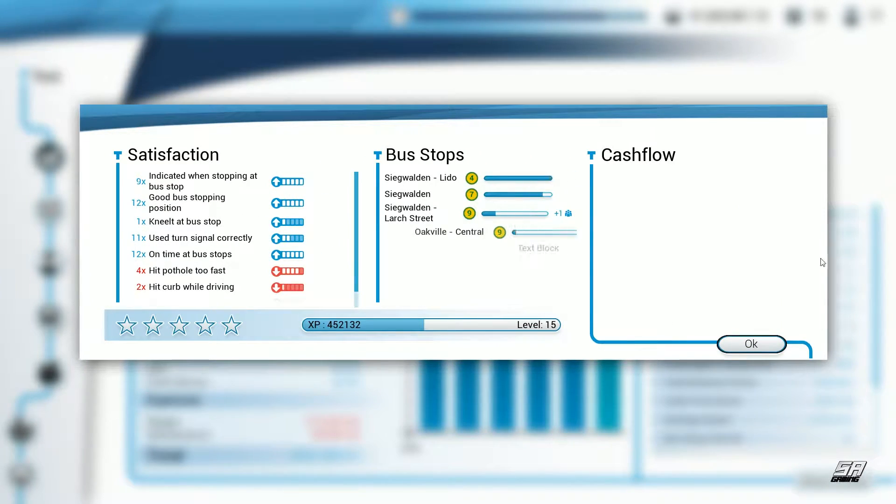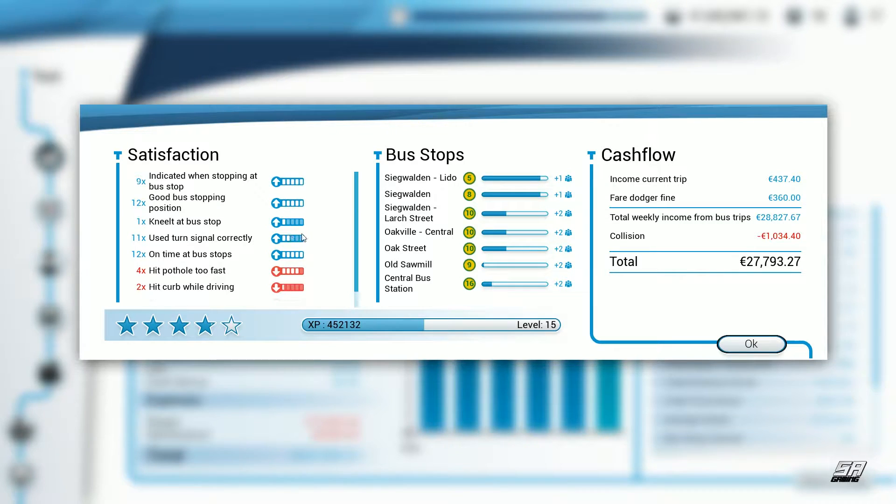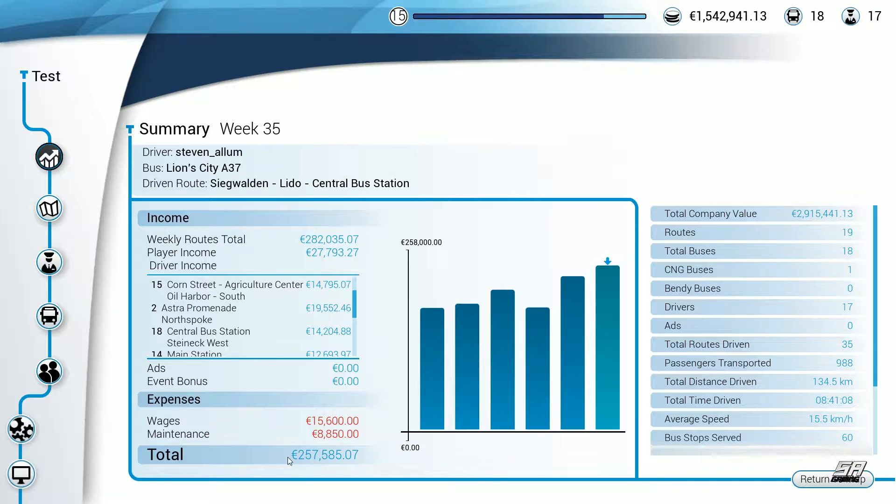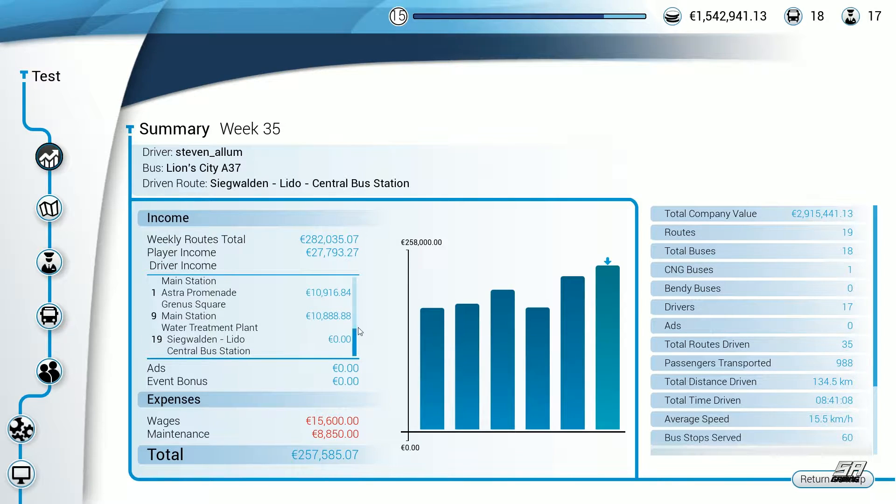We didn't even get a four star rating. Did everything in the main normal bits we were supposed to, obviously had two collisions with our own bus - hit our own bus twice, idiotic. One bad stopping position caused by the other two buses, hit some curbs and potholes. Cost us just over a thousand euros to repair both buses after the collision. But we still did all right overall - still making more money. Made 257,000 euros, more than enough to pay for someone's severance package as they get sacked.